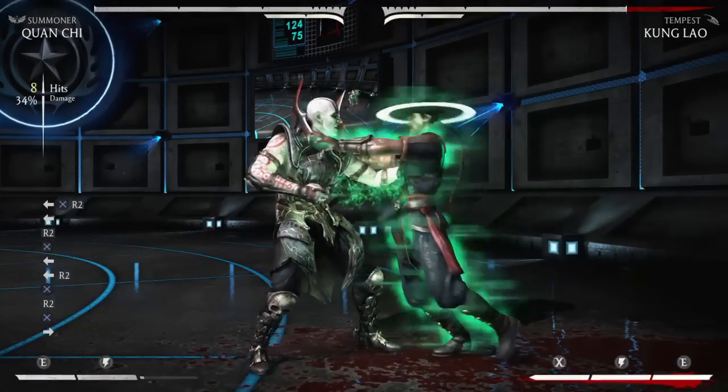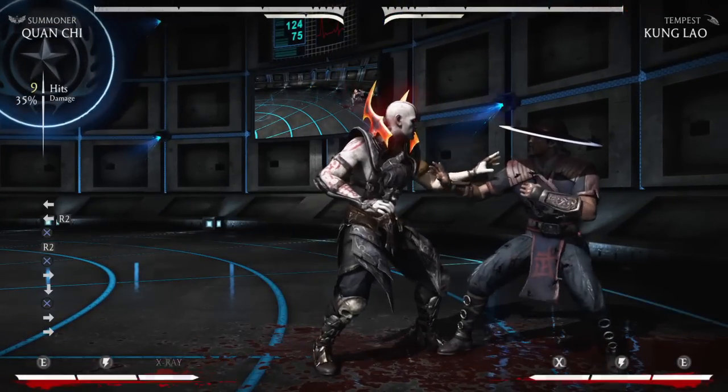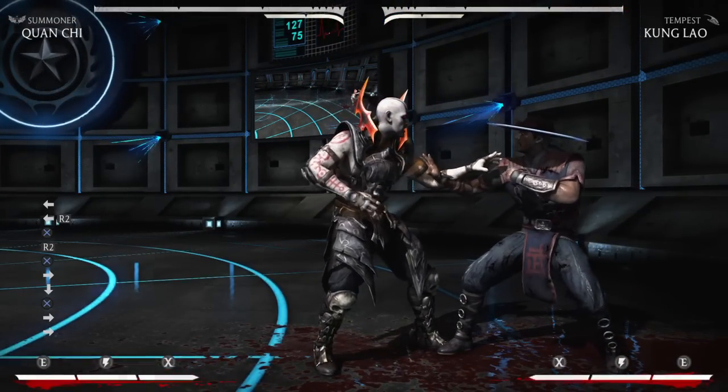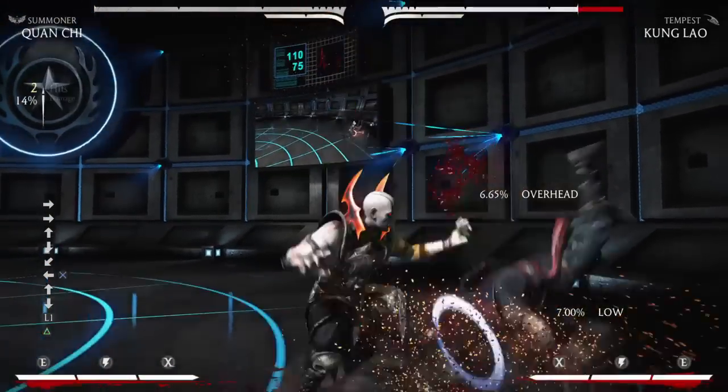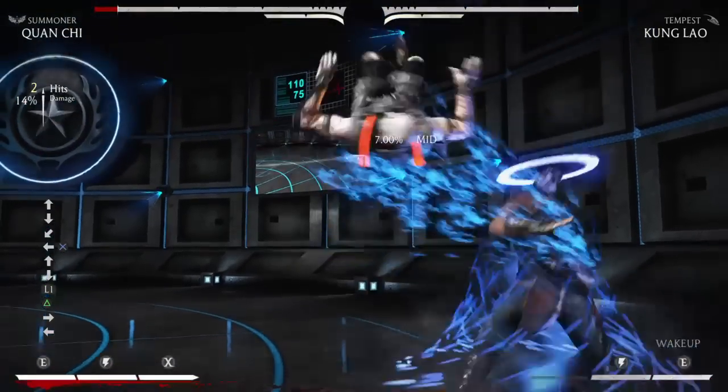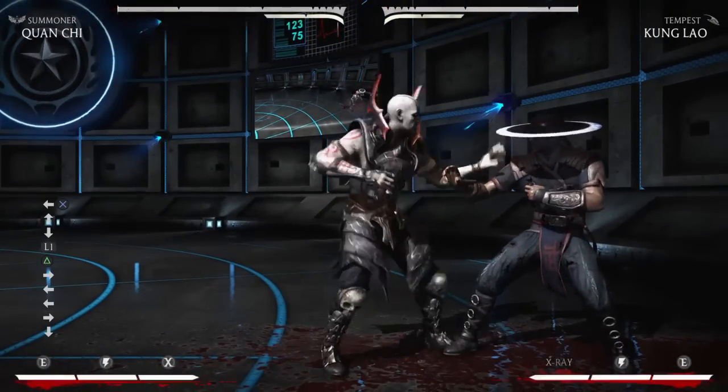That's matchup-specific. Characters like D'Vorah, Scorpion, stuff like that. Ermac is actually a really good one, because if they wake up teleport and you do the hard-to-blockable setup, your neutral jump punch will actually autocorrect and hit him on the other side. It's really useful if you time it right. So that's kind of my corner game with him.